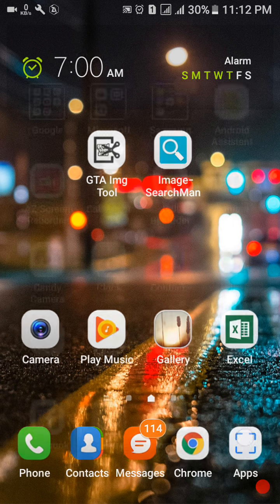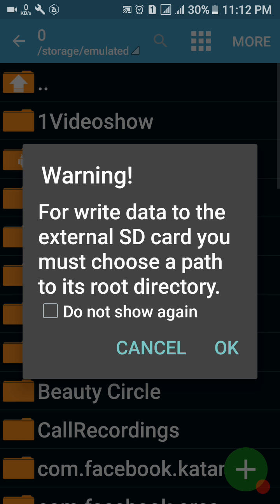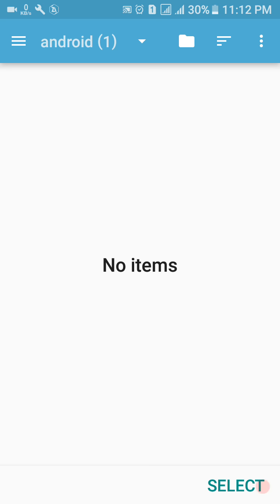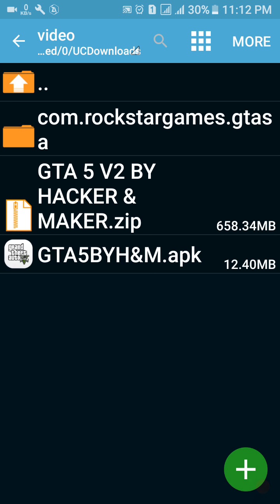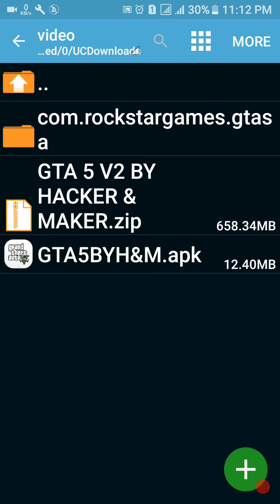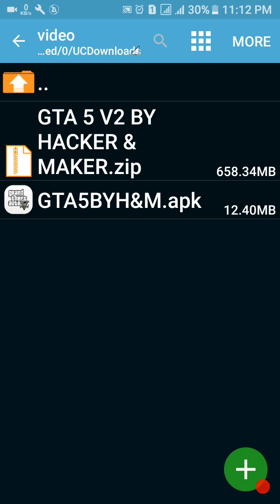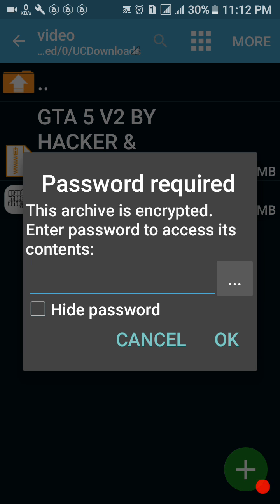After downloading the APK and data, just open your Z-Achiever Pro or Z-Achiever. When you open Z-Achiever, go to the folder where you downloaded it. Here you can see my mod — click on 'Extract Here'.